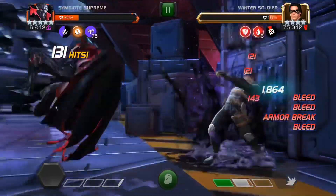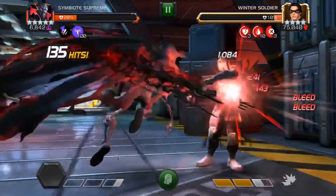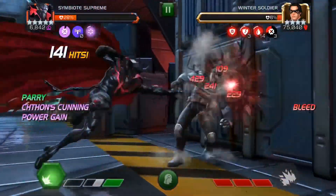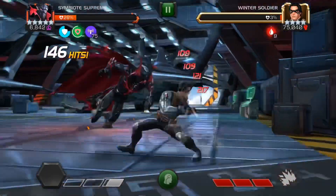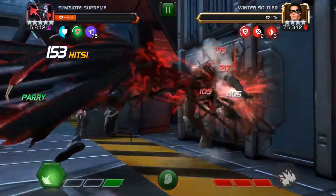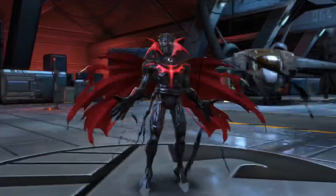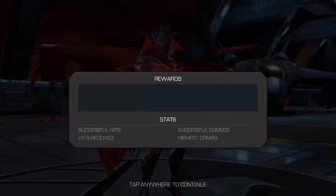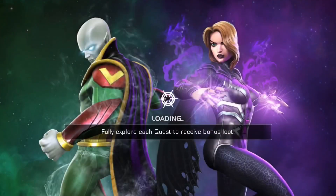The only thing you've got to make sure you don't do is, after you use Special 3 and you get all three blessings going, don't use Special 1. Special 1 will make all three go away, and then it'll just go on to the next one that normally appears in the sequence. It's okay to use Special 2, because that won't reset it. Special 2 is also nice because it puts on some pretty decent armor breaks. Basically, Special 3 and stack up the bleeds — that's my take on Symbiote Supreme. Let me know if you have any questions.